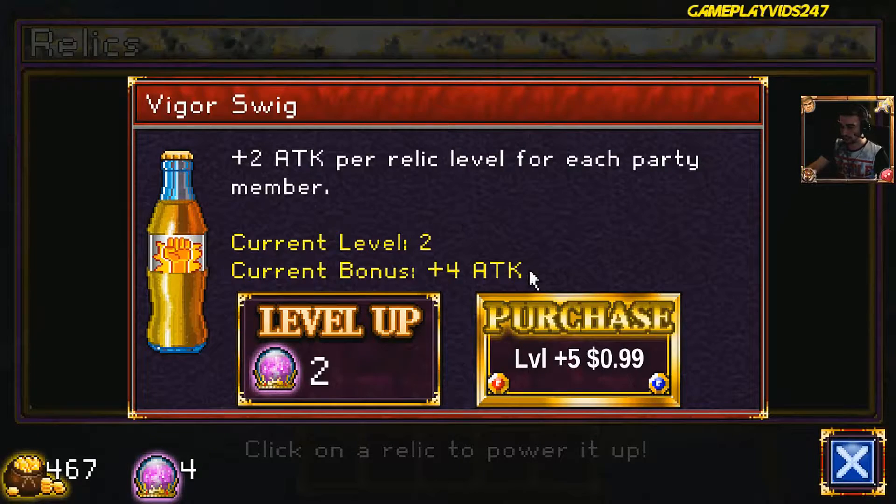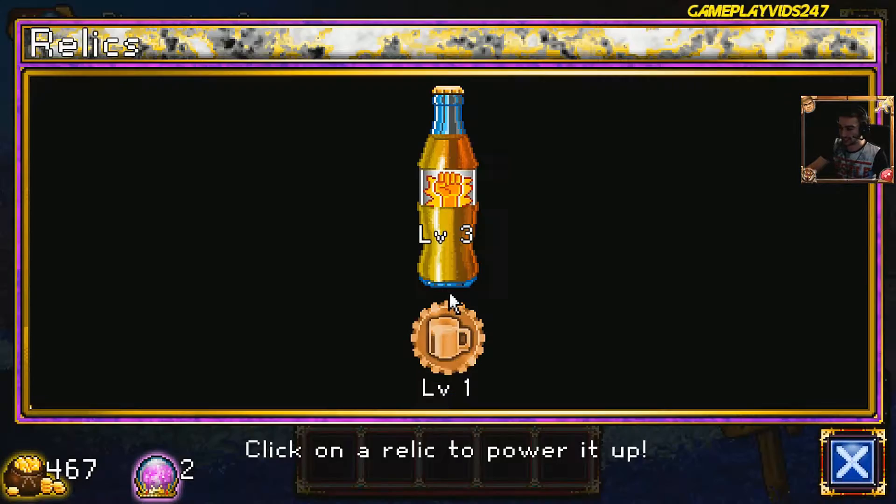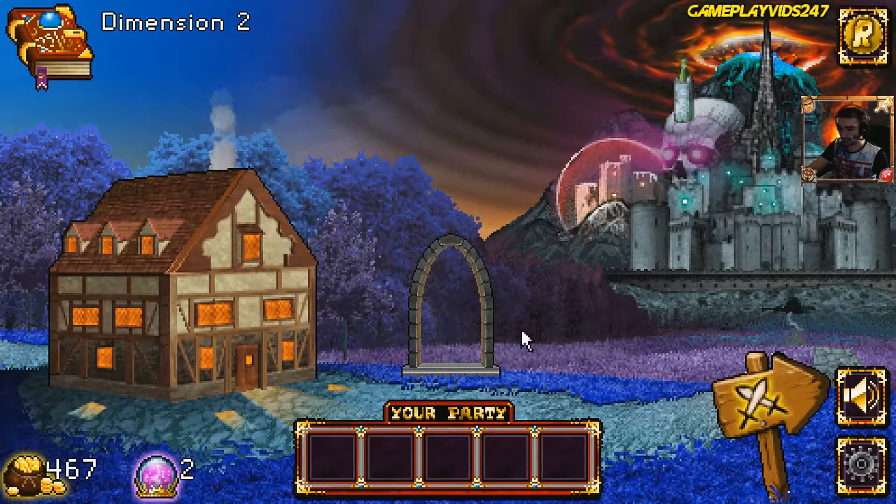Let's level up our relic right now. 2 plus attack relic for each party member — yes, level up. Done. Our current level on the Vigra Swig is level 3. Current bonus attack is 6. So now we get 6 bonus attack. That's great.